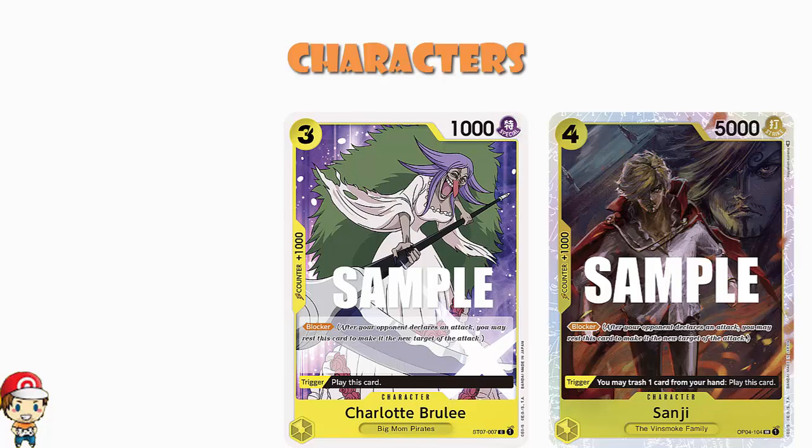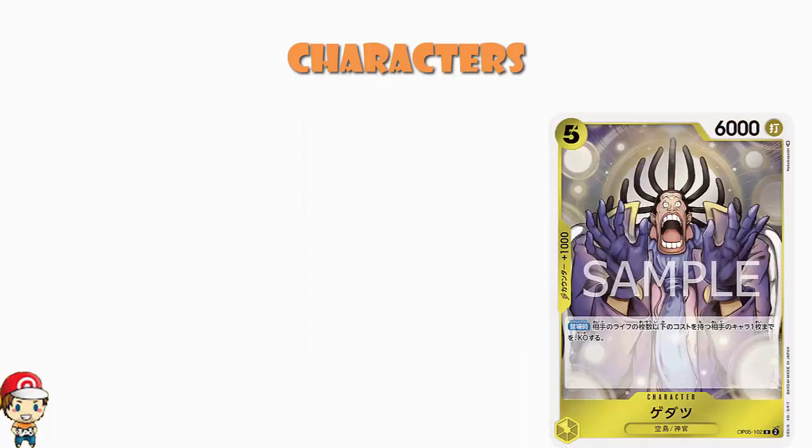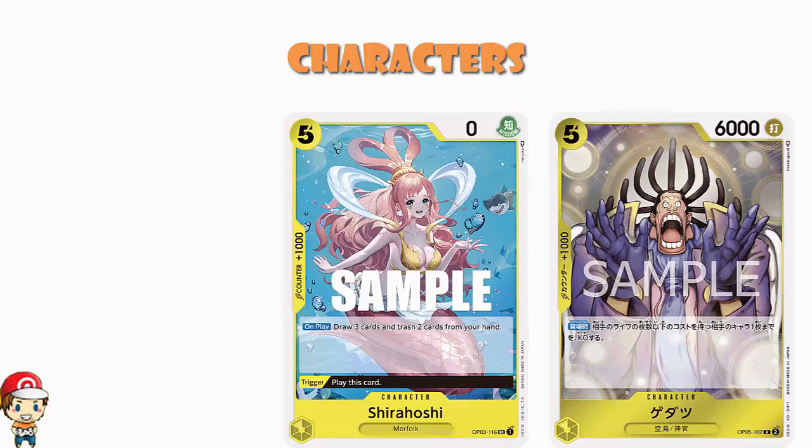The one OP05 token card that isn't Enel: because it's a Big Mom Pirates deck, you won't see much from OP05 since that set doesn't have much Big Mom Pirates content. What it does have is Gidatsu — the sky island card. This isn't a sky island deck, just a Big Mom deck with Enel, but you're playing Gidatsu — five cost, 6000 power. On play, KO up to one of your opponent's characters with a cost equal to or less than the number of your opponent's life cards. As the game goes on it gets weaker, but you can decide when you take life, so Gidatsu can potentially KO a five-cost or lower as the game progresses — very useful.